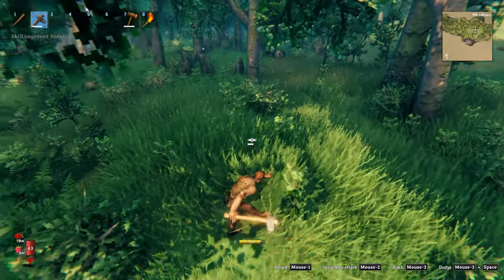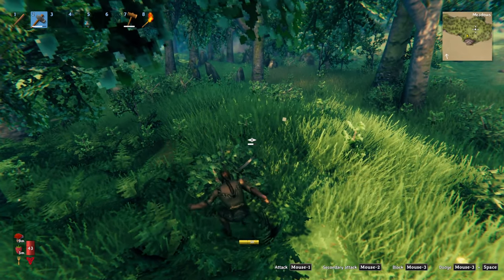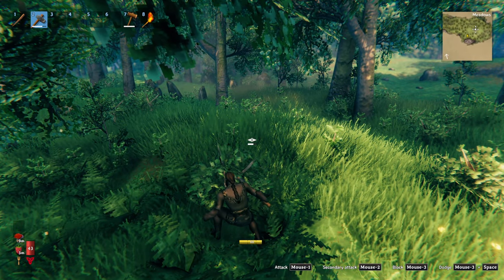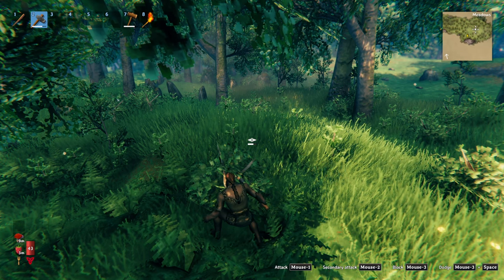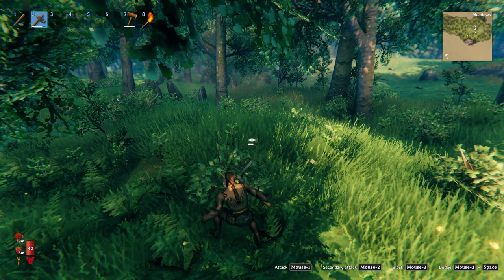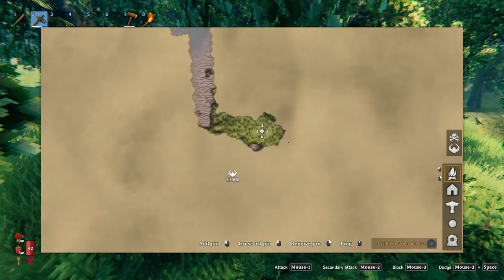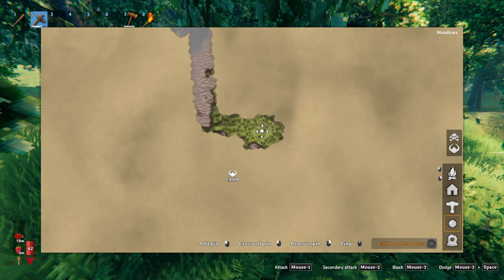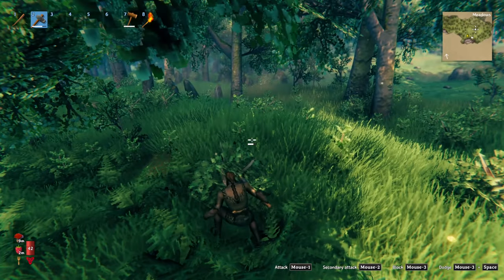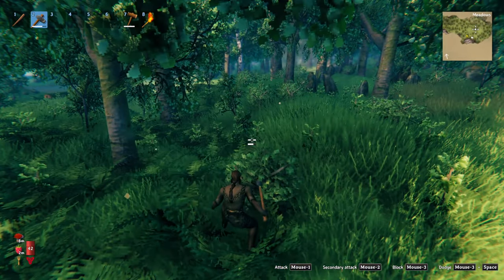Let me show you a little trick with the deer in case anybody doesn't know. If you scare a deer and you stay in hiding and stay put, give them a minute and they'll come back to where they were. We'll just wait a minute and you'll see. A little thing I like to do — when you find a bush that has berries on it, especially in the black forest, I like to try to put an icon down and just mark it on the map.